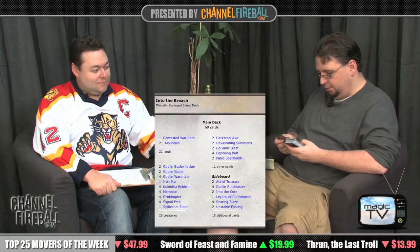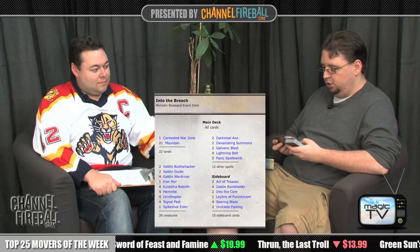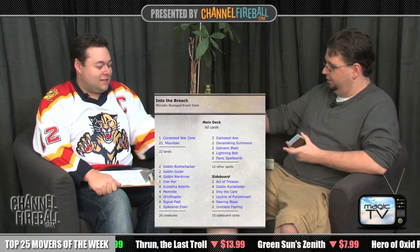And with a nice spin-down die that you shouldn't be using to roll to see who goes first. So we've got a sideboard here with some Unstable Footings, some Searing Blazes, Act of Treasons, Goblin Rune-Blasters, Into the Core, and Leyline of Punishment. This actually looks like a real sideboard — most of these cards actually look like a sideboard I would make for a constructed deck. They're all playable. Yeah, it's not like a joke.